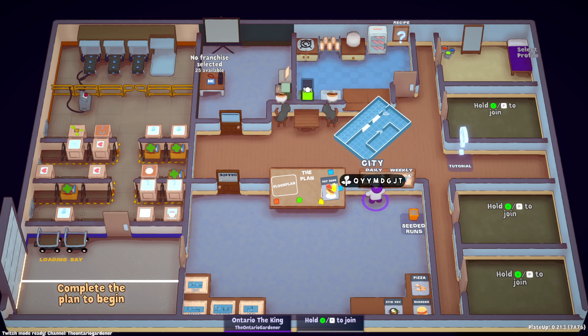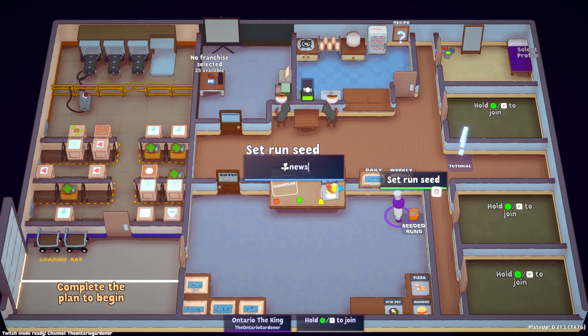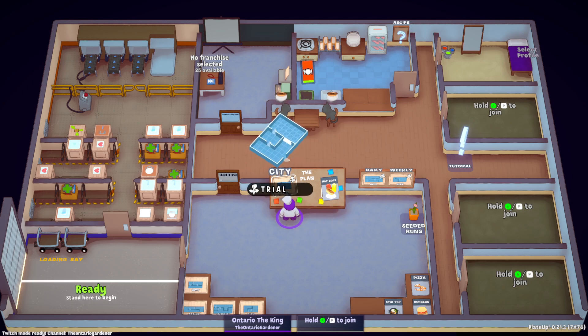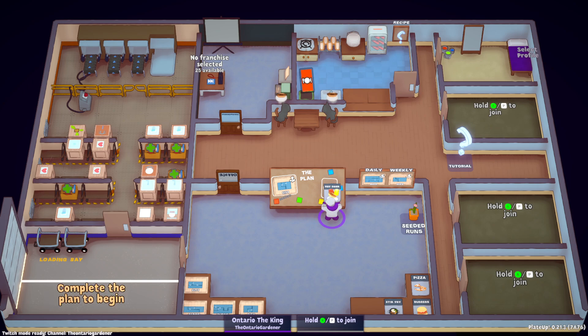You have a daily map and a weekly map — these are seeded runs. A seeded run means you will get the same cards on days three, six, nine, twelve, and fifteen, and every three days after that. Using a seeded run means you'll get the same cards per dish as the last time you ran it. You can also type in a custom seed and it gives you a map based on whatever you type. The daily and weekly seeded runs are set ones that change once a day or once a week, so people can compete with each other and say, hey, let's all play the daily map together.